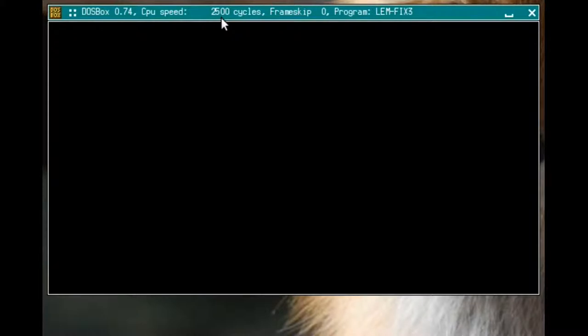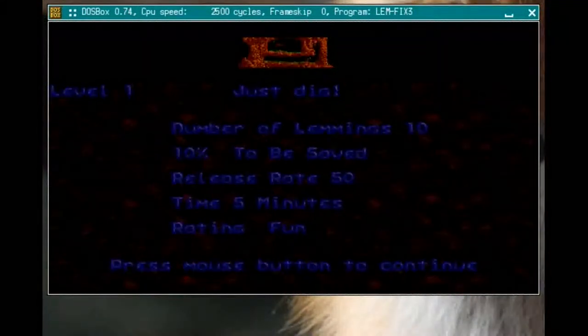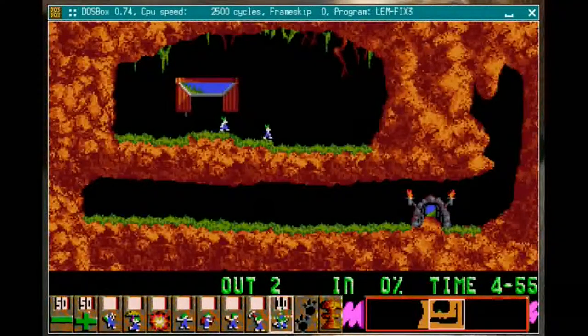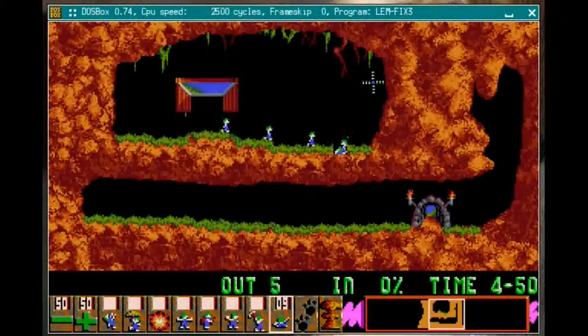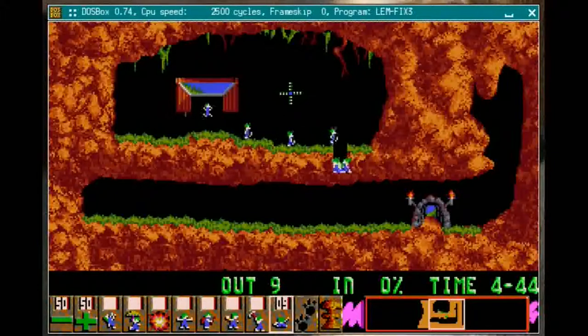So let's go ahead and start the game. This is going to be our first level — it's called 'Just Dig.' This game is kind of different from most other games where you have a player character. In Lemmings you don't have any actual control over these guys. The Lemmings only walk in a straight line until they run into something. The goal is to get as many of them as possible to this exit right here.